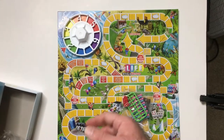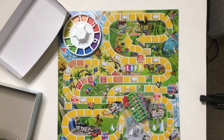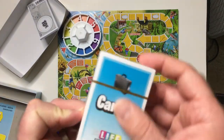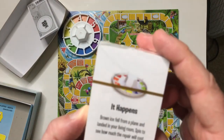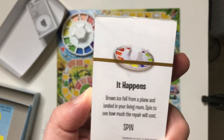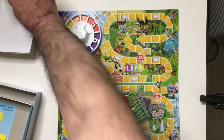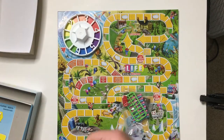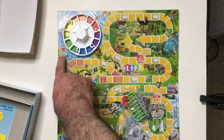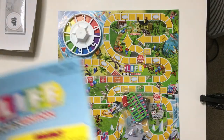Game of Life is pretty self-explanatory — you spin, move, do what it says. You're going to pop a card, start with a certain amount of money, and choose a career. Here's a happens card example: an ice block fell from a plane, landed in your living room — it's been to see how much repair will cost. That would just be one, so 10K. Not too bad.